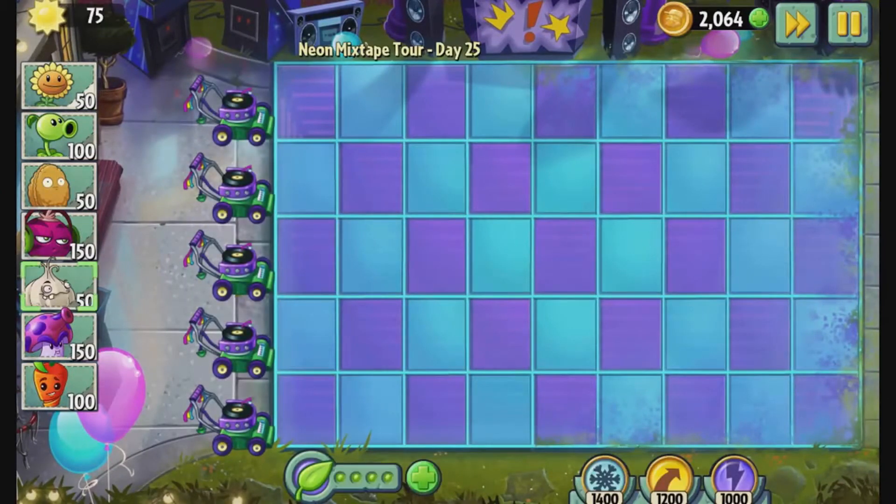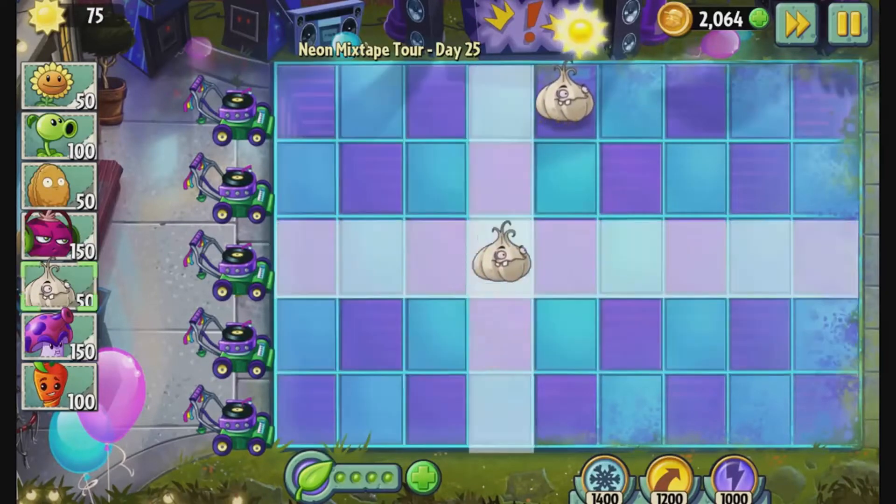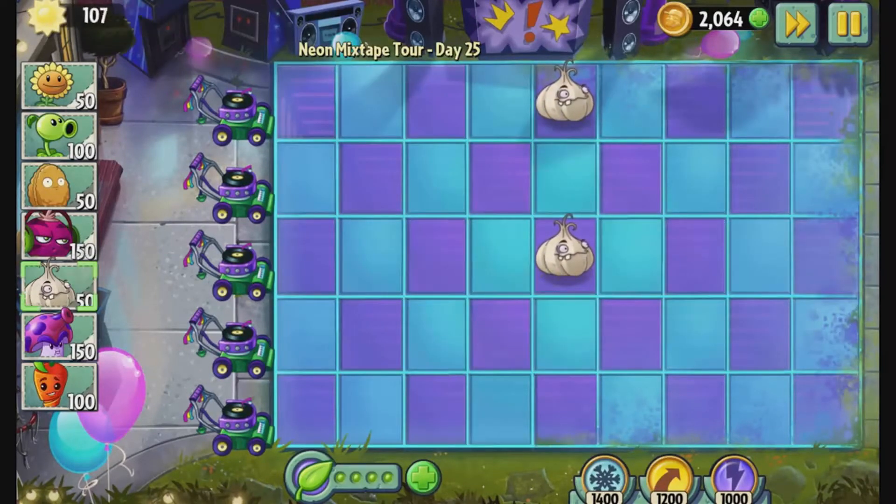The first new plant is a classic from our back catalogue. You might recognise this as the garlic off of the PVZ1 album. Now he tastes pretty rank, so if a zombie takes a bite, they're going to switch lanes to get away from him.